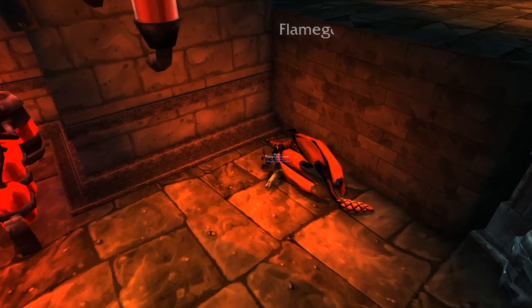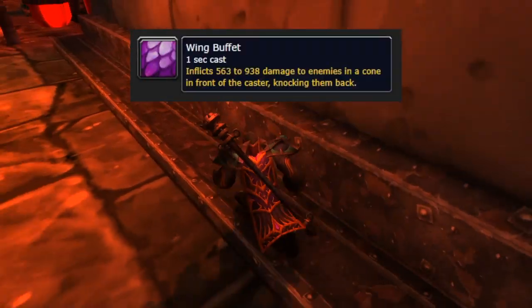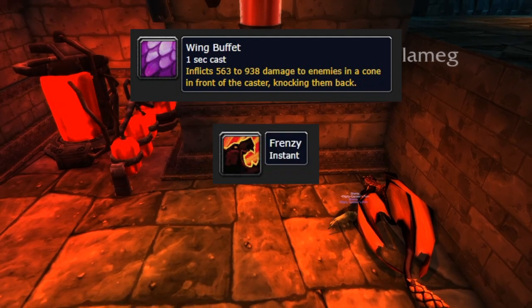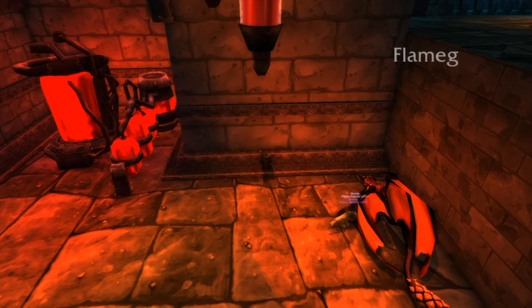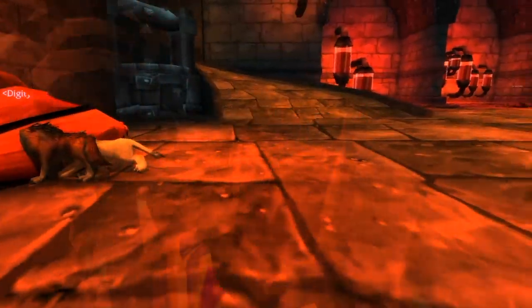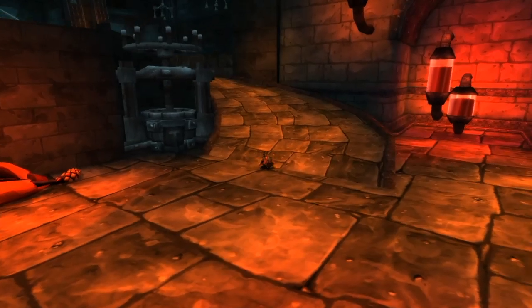For Flamegore you only need two tanks: the wing buffet tank in one position and the main tank beside them. The main tank simply holds the boss. Flamegore will Frenzy — when he does, a hunter must immediately Tranquilizing Shot him, otherwise he fires a Fire Nova every other second. Trank shot knocks him out of the Frenzy. Then just kill him, manage wing buffets with the off-tank as before. Range stays back to avoid the Shadow Flame breath.